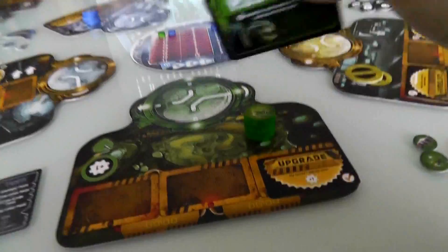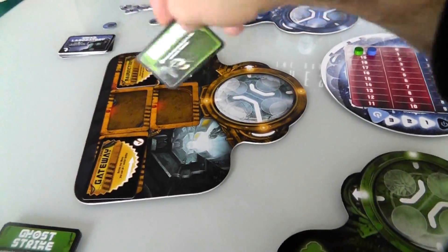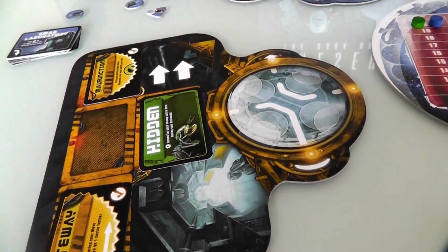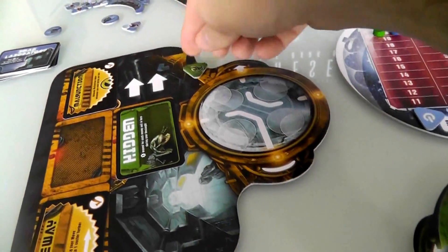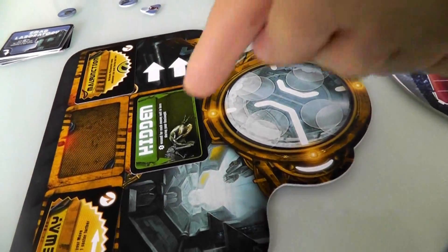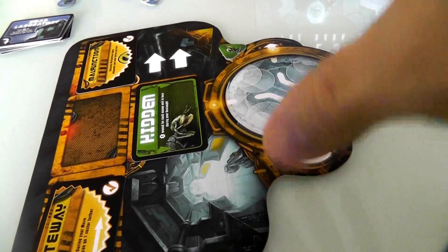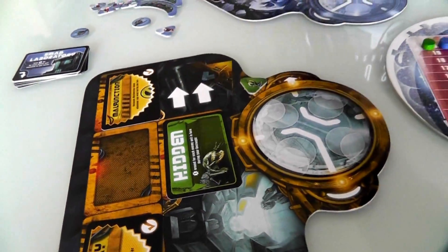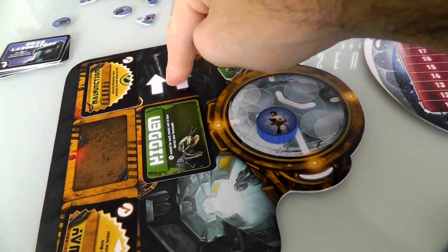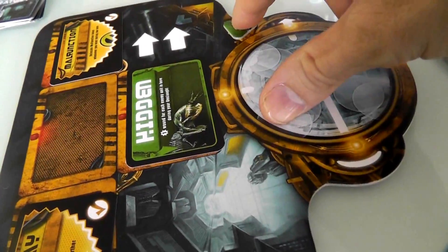I've got to pick a room to put this in. You can see all the rooms have varying numbers of empty slots — these are sectors and these are slots I can install into. I think I'm going to install it into this sector, which means there is now a little token reminding everybody that there are hidden aliens in this room. The reason I put it here is because this is a sector I suspect Jen might like to go to — she might like to move her scientists over here. Whenever you move a character into this sector, you get a bonus action for free. But now, if she comes here, she has to deal with my hidden aliens.